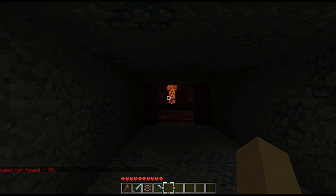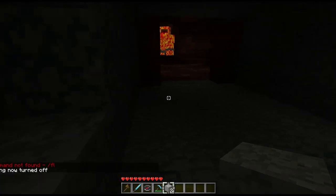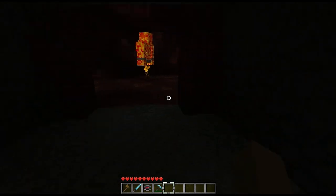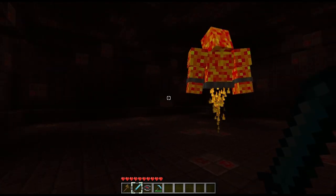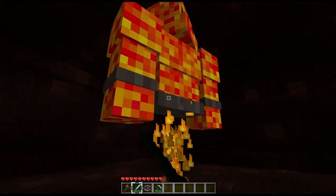It's got this mossy hollystone - like the mossy one. And inside it's got all this stuff. And this thing is a boss, and I'm going to try and kill him for you guys. I've got god mode so I can't die.